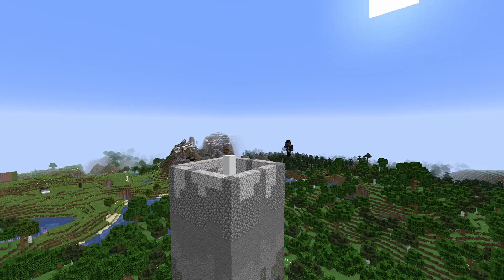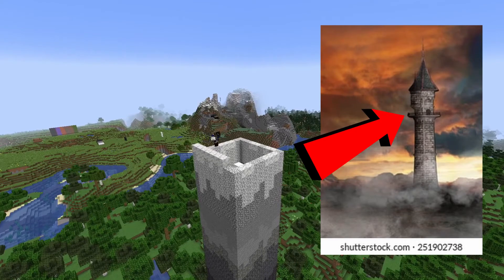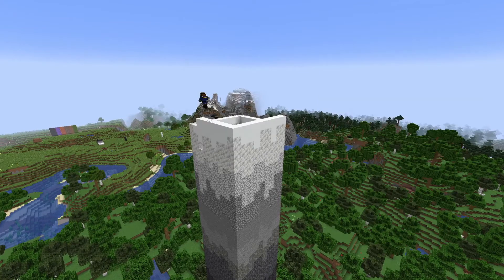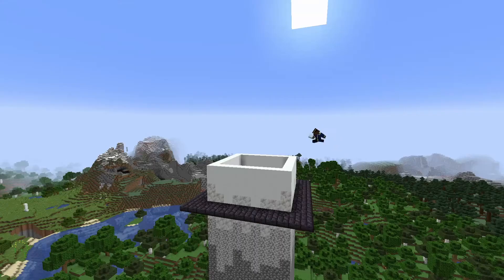For the top part of our tower I'll go back to the inspiration image for reference — we can see there's a balcony that sections off the top of the tower from the rest of the build. Now tackling the light phase of the build, I'm using calcite and snow blocks, with diorite acting as the bridge between the dark gray tones and the light phase.